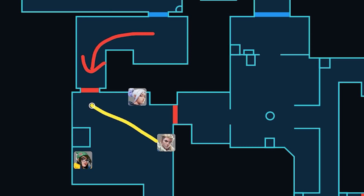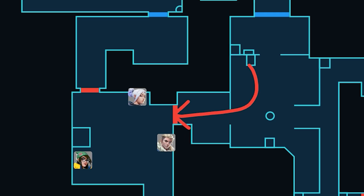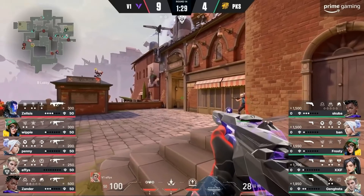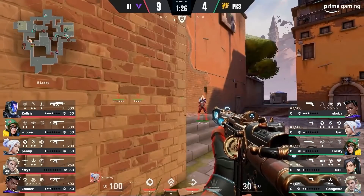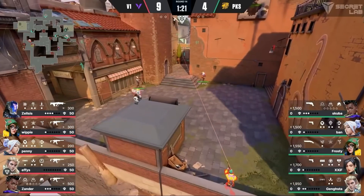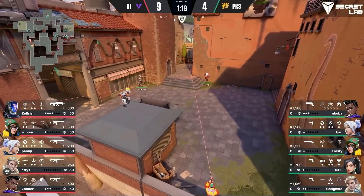Here's how this setup completely destroys any B main or mid pushes. If the enemies push B main, Effies takes first contact from an off-angle, meaning he has an advantage in the fight and Whippy can peek B main off of him. Meanwhile, Penny can choose to either fight if the enemies are out B main or hold tiles for a potential late mid push. If the enemies push mid and into tiles, Whippy takes first contact from his off-angle and Penny can peek off of him, while Effies can choose to either keep holding for a late B main push or join the fight in tiles. This setup is designed so that when one person takes contact, another can always peek off of them, and the third has a choice to either join the fight or hold what the other two aren't looking at. It's such a well thought out setup.